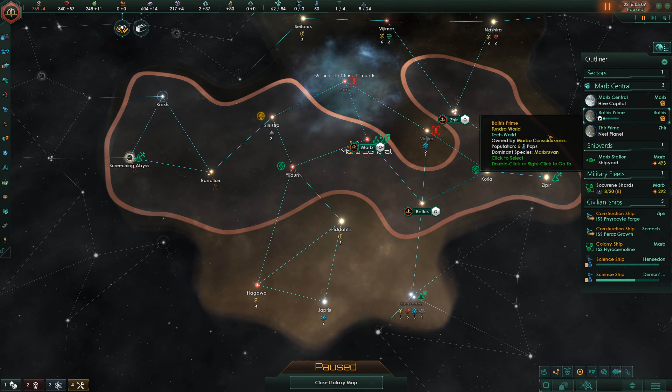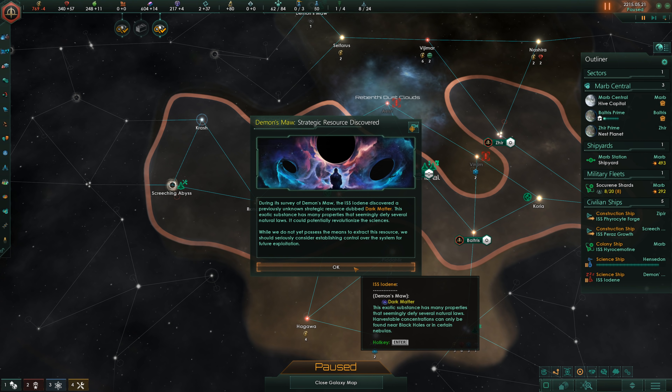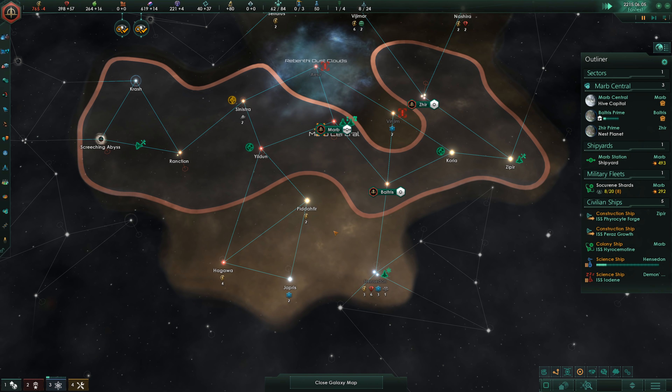Now we can pick up Synchronicity, because I might need the amenities pretty soon. Plus 5% stability will be useful, plus 20 years leader lifespan is nice, and leader upkeep reduced by 20% is also nice. I am losing energy, but that's fine — I can prioritize energy if necessary.